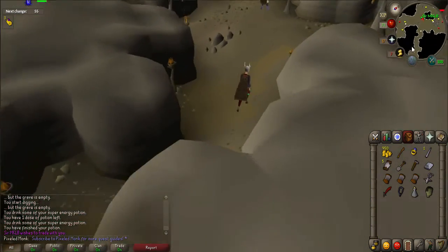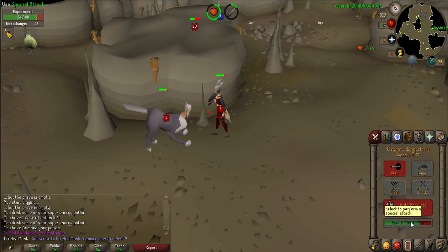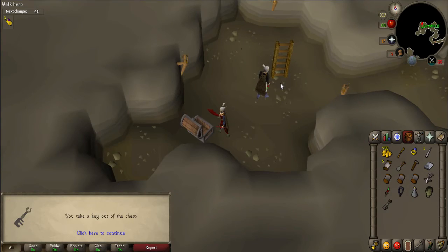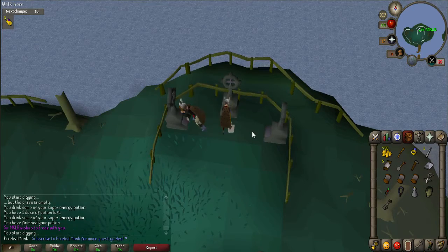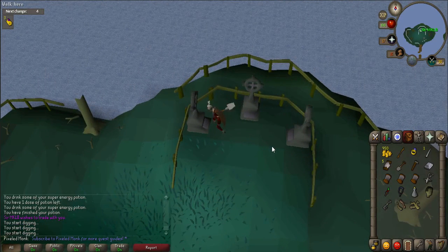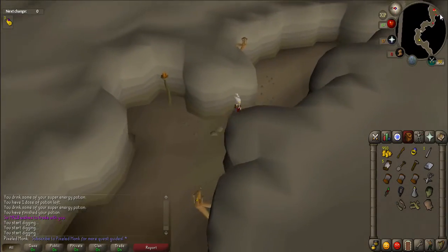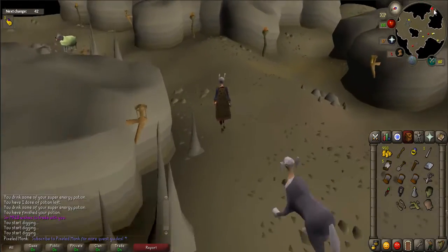Follow the path until you come across a level 51 experiment. Kill it to receive a cavern key. Once you've got the key, use the northwest passage until you reach a gate. Open the door and search the chest nearby to get another key for exiting later. Go up the ladder and use your spade in front of each of the three graves to receive legs, arms, and torso. To return to Frankenstrain's castle, go down the ladder through the cavern following the southeast path, use the ladder to go up, and follow the path west to the castle.